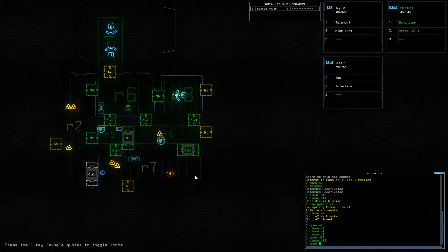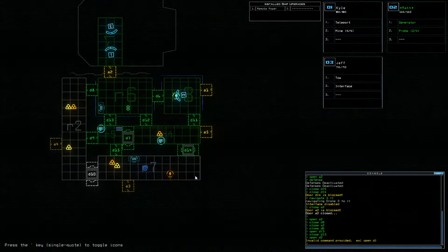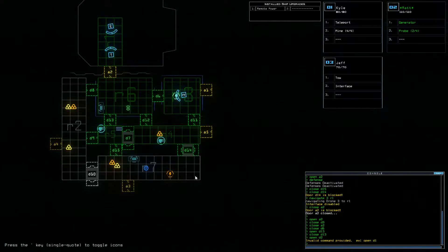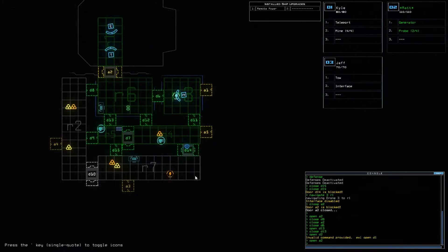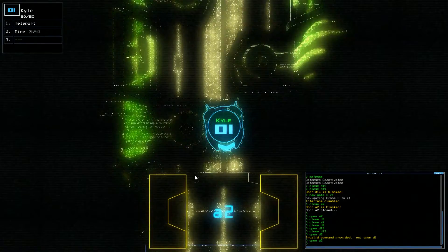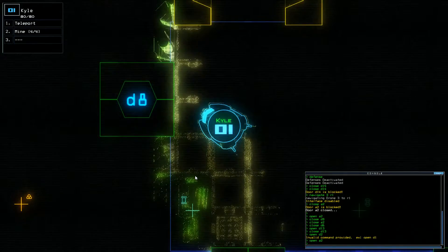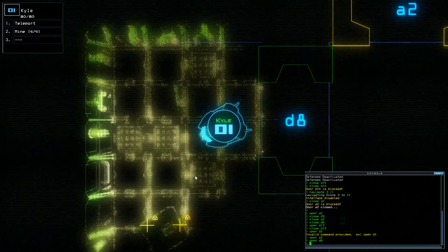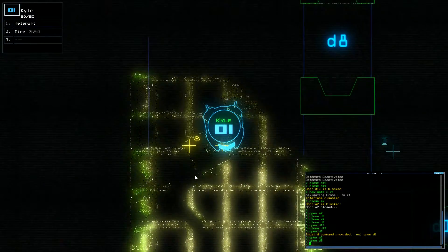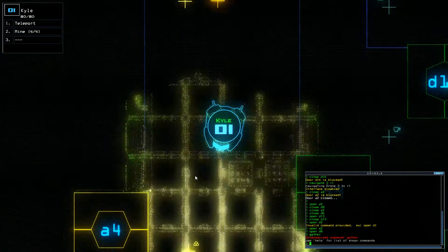So let's just open A2. We can safely open everything. Didn't I open A2? Thank you. I'm typing without watching. Let's visit with Kyle here. Open D8 — we can open all the doors really, it doesn't matter. We cannot gather. Maybe we can find something to tow. That would be something cool to do.